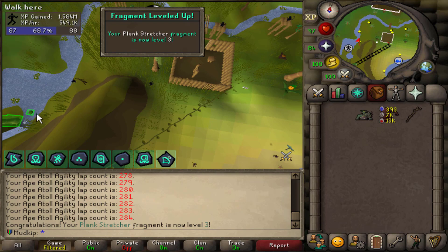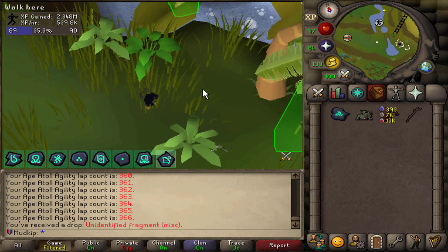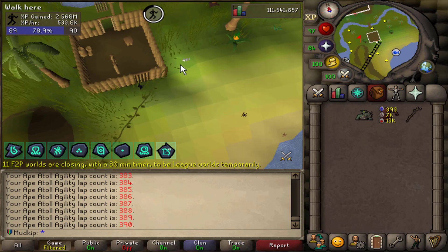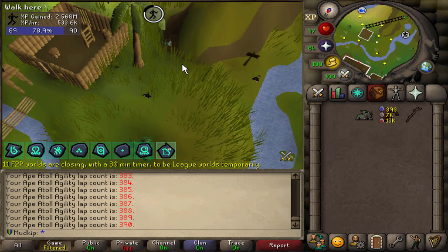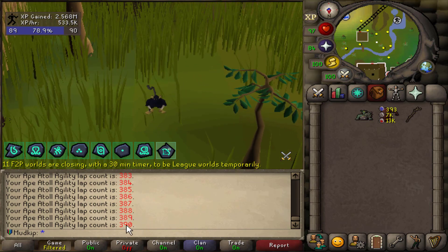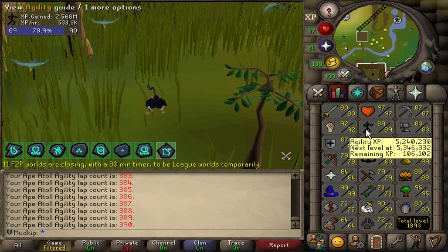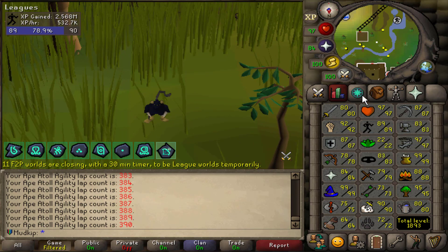Plank Stretcher fragment is level 3 now. I can train construction, except I can't because I'm poor. A fragment - level 3 Clued In. Speaking of time, it's getting very late - it's past 2am, which means it's time for bed. Looks like I spent about five hours doing agility tonight, got up to 390 laps. The agility level is up to 89. I went back and checked the clips - I started with 82 tonight and we're up to 89.